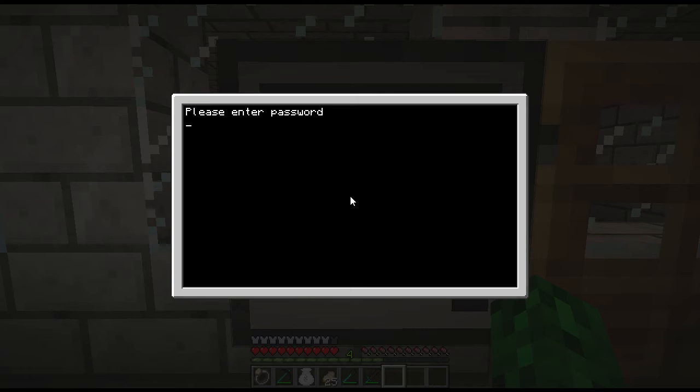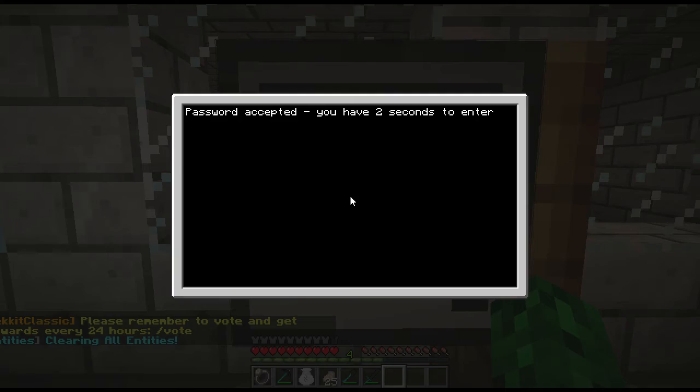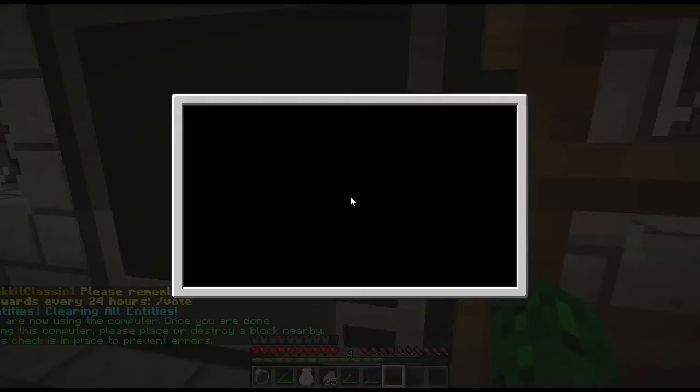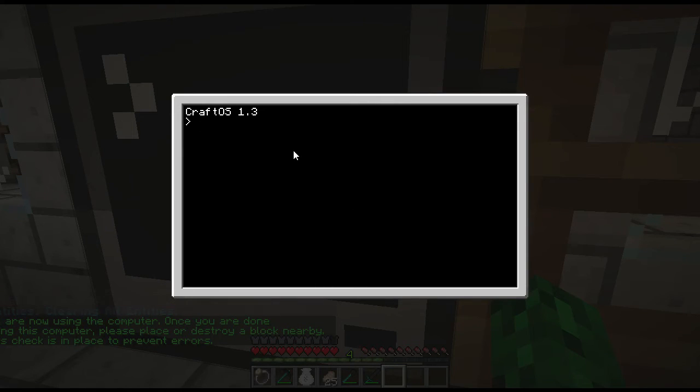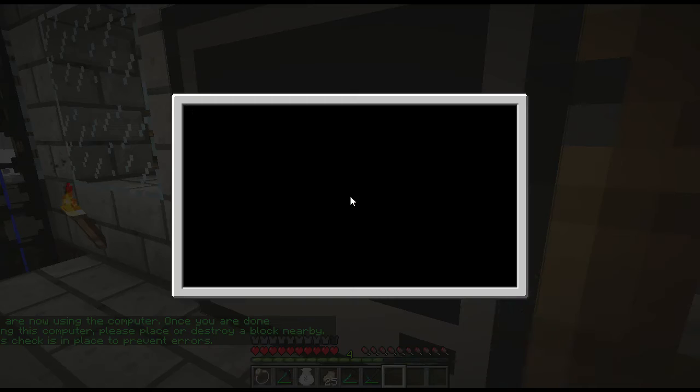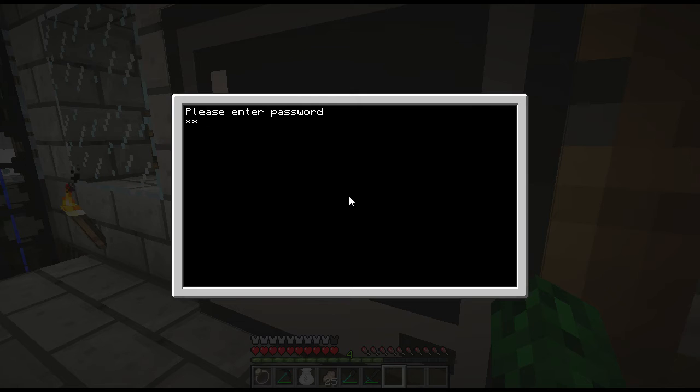Let's test it. If you type the correct password 'crackers', it's going to open the door, and then stop opening the door after two seconds, then reboot. If you type random stuff, it says 'Incorrect, try again'. Now if we try the master password 'gaming', it just goes back into the computer's edit mode.